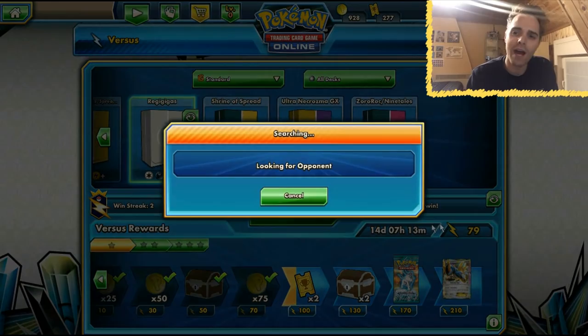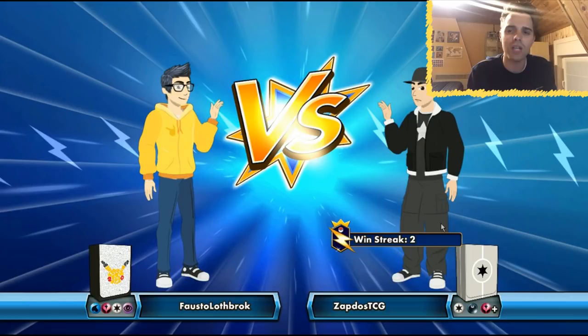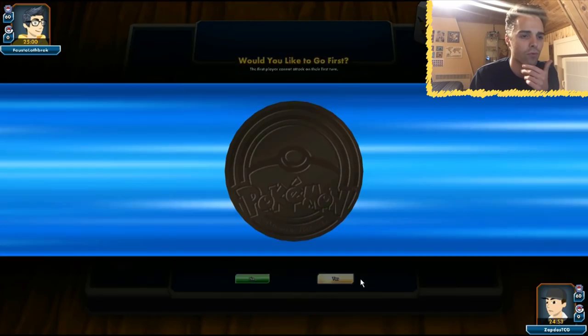Regigigas is weak to Fighting, so if we're facing Buzzwole Jacks we'll get out something other than Regigigas — probably Hoopa. If they're running Baby Buzzwole then I'd rather go for Chuckle. Chuckle can also attack for Colorless Energy, meaning Counter Energy and Rainbow Energy work for it.